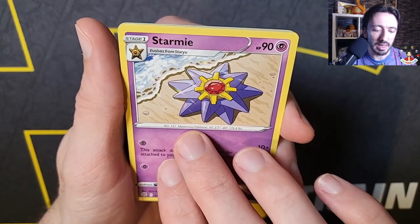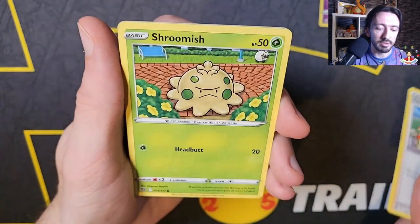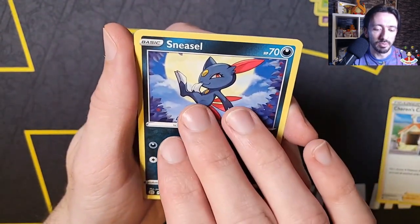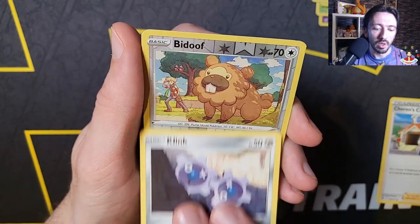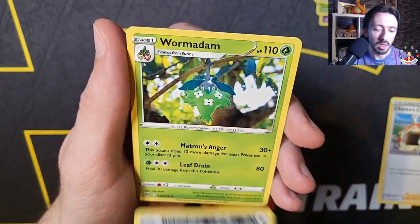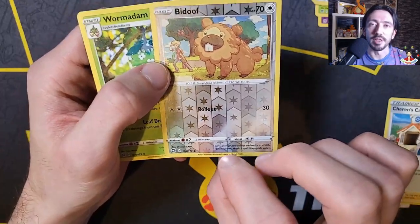Underrated in my opinion, and I like that artwork as well — that's not in Star Birth. Got Cynthia's Ambition trainer and Cheren's Care as well. Got a Shroomish, a little Piplup, a Turtwig, Sneasel, got Klink. Got a reverse holo Bidoof — and what's going to be behind it? We're going to have some first pack magic... we've got a Wormdam. So no, we're not. Reverse holo Bidoof — that's a bit of a flat first pack.